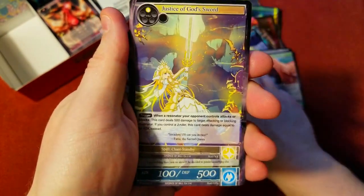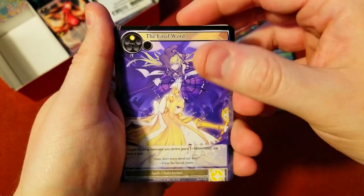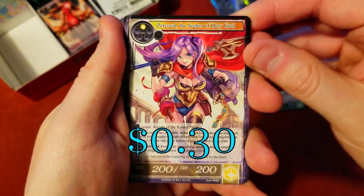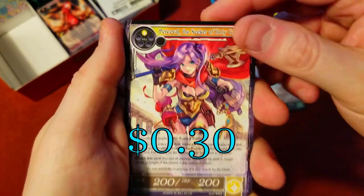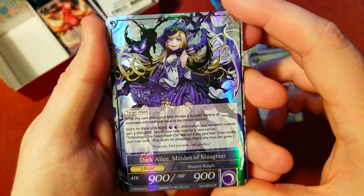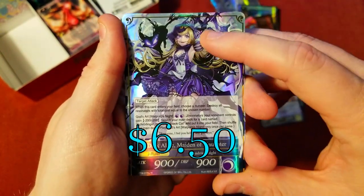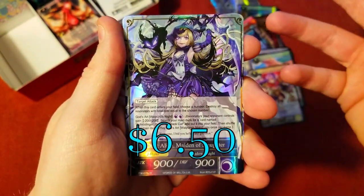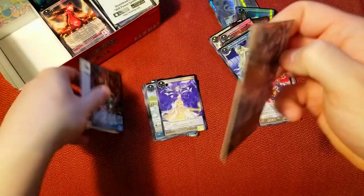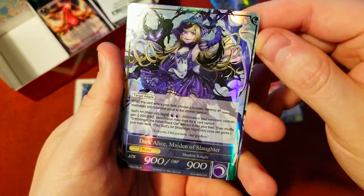We gotta end on a banger — we haven't ended on a banger in a long time, we start on bangers but we don't end on them. Percival, Seeker of the Holy Grail — still want you in a full art, that'd be great, excellent artwork. Oh! Dark Alice, Maiden of No Slaughter — now that's a good pull! That's the one you want to see in a stamp, but this is a foil. I will take it, that is awesome. Behind it just a common, Laying the Foundation.